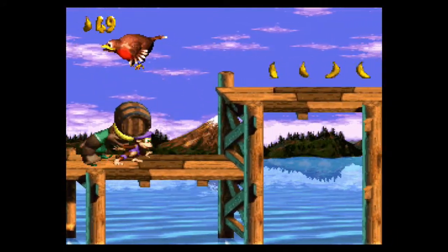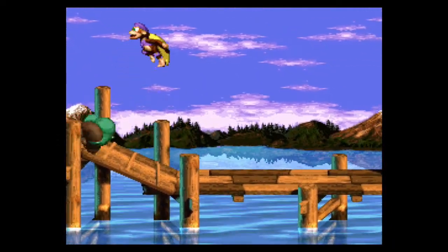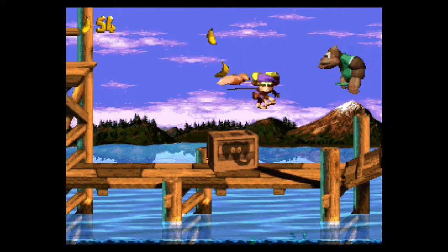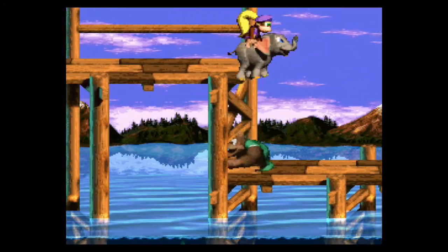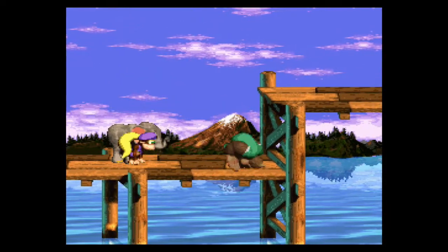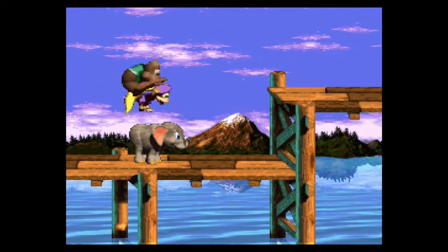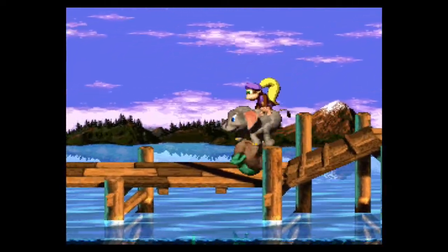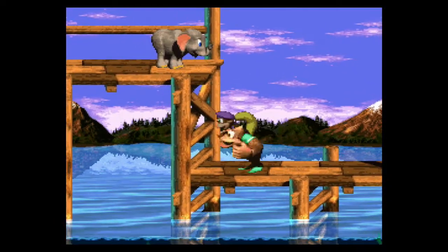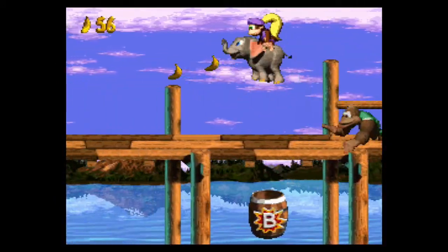There actually aren't too many glitches that are outright game-breaking in this game. One involves Dixie, Kitty, and Ellie — it's actually possible to get Ellie up here, normally you can't. You just need to hop on Ellie quickly, get on top of Kitty, and to get both the Kongs up here, just have Kitty throw Dixie. That's how Ellie can get up here.